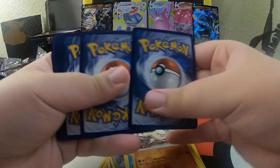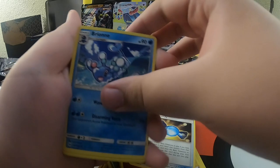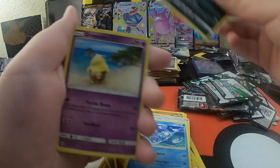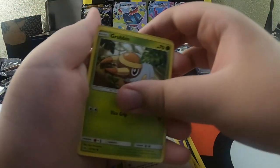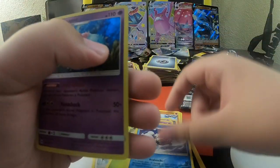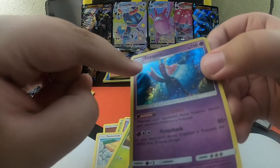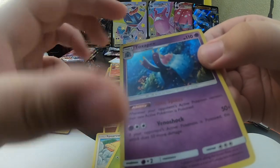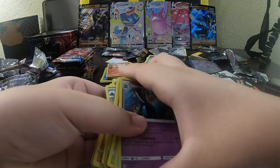One, two, three, four. Energy, Rare Candy, Brino, Persian, Drowzee, Rowlet, Grimer, Sparrow, Grubbin, a Reverse Holo Carbink. And a holo - is that a holo? Yes it is. If you guys can't see it, it's like the sunrise is holo. A Toxapex! Toxapex, Toxapex, Toxapex, Toxapex.